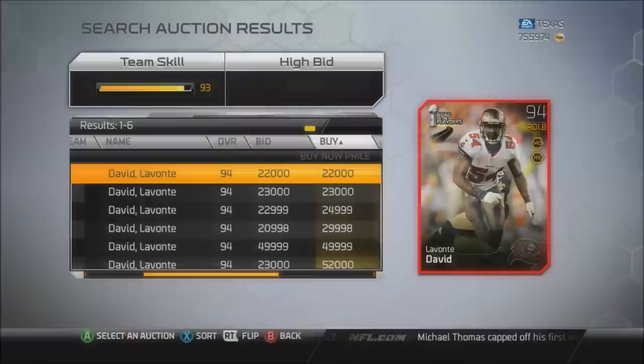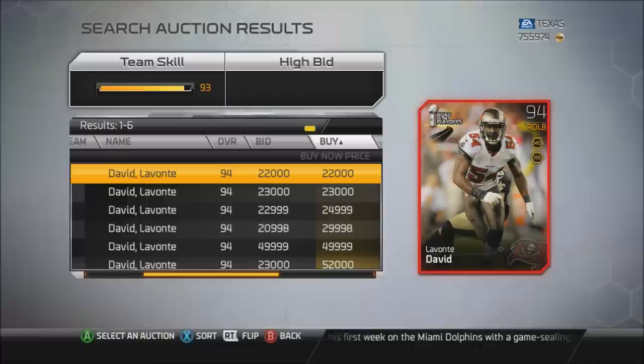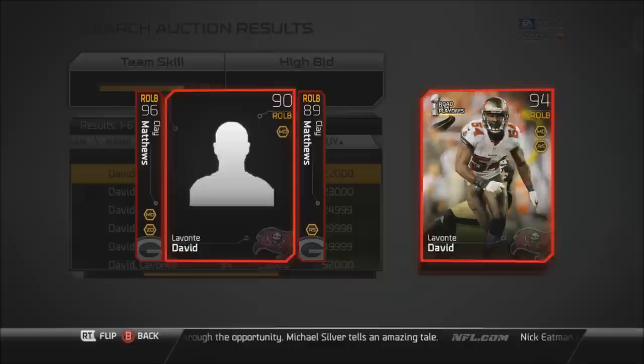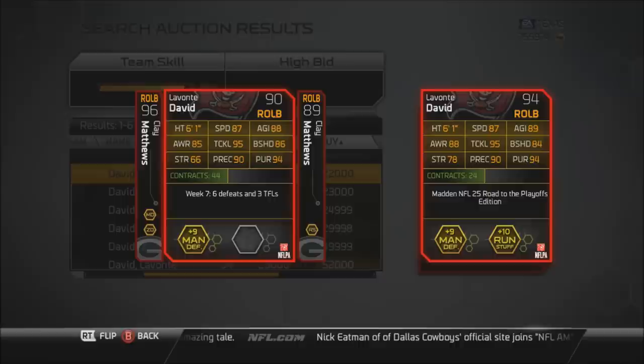The second card today we're looking at is Lavonte David. This is the second best right outside linebacker in coverage in this game, right behind Alec Ogletree. I have his 90 overall Football Outsiders card, and at that stage in Madden he was the best linebacker in the game, so he's up there with the top two. He's a nice pickup — 22,000 coins, that's really good for a linebacker that has 85 zone coverage and 75 man. I'm going to compare it to the 90 overall card so you guys can see the stats side by side — you can see the block shedding is down by two.